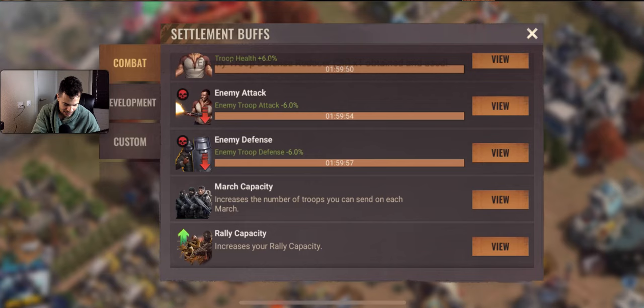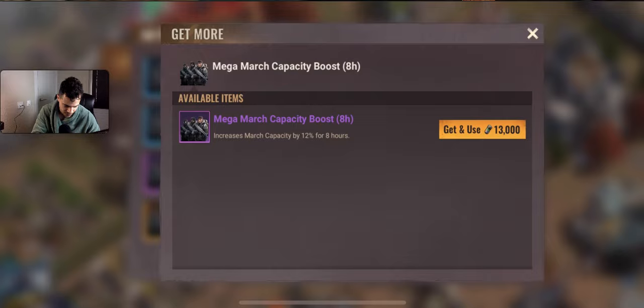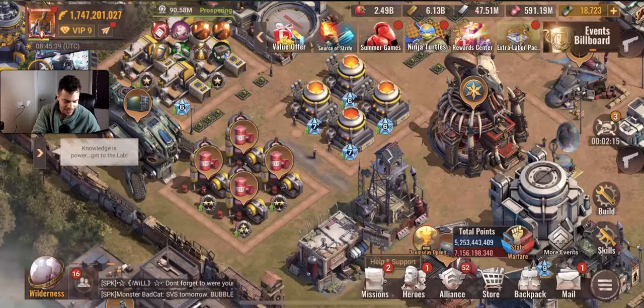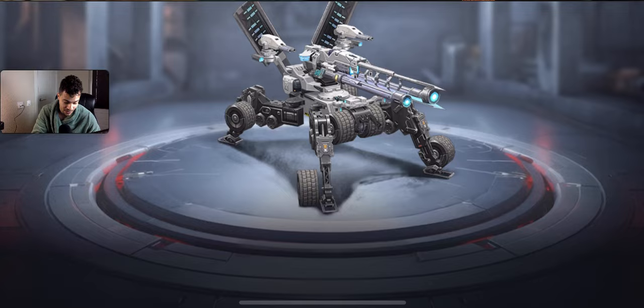March capacity — we are gonna use this one, it's 13,000 now. I don't have this other one. Twelve percent march capacity, let's use this one. I want to have a nice march capacity. I think I can still upgrade my infantry base a little bit.